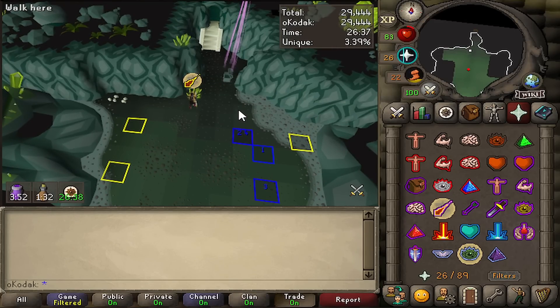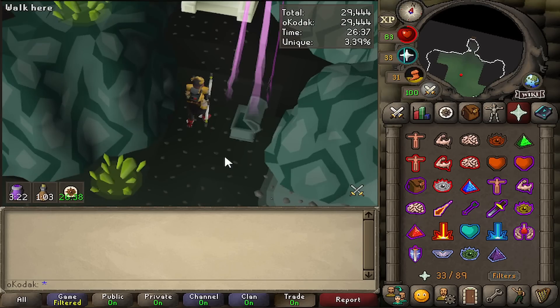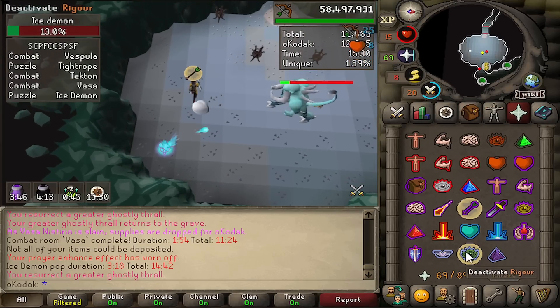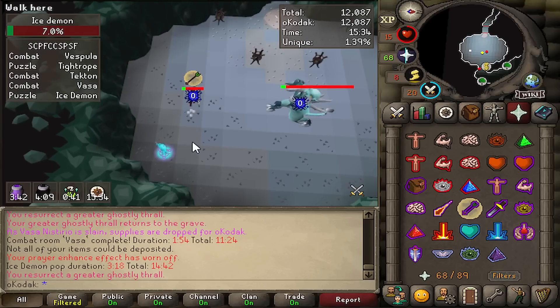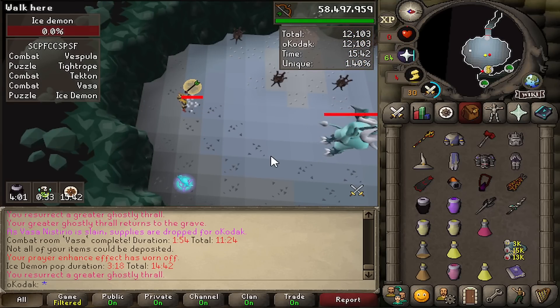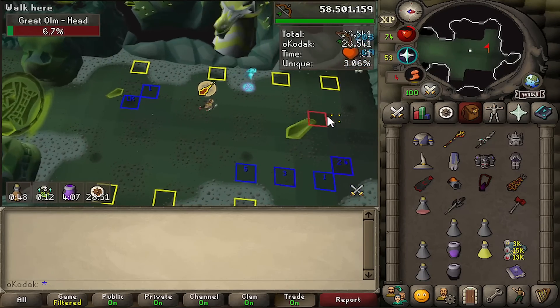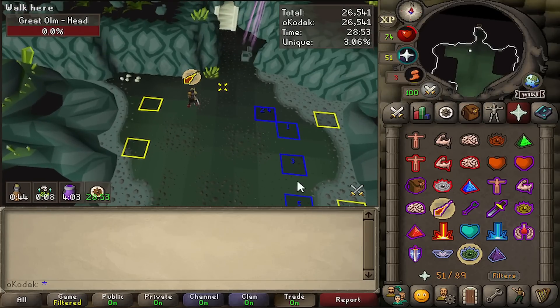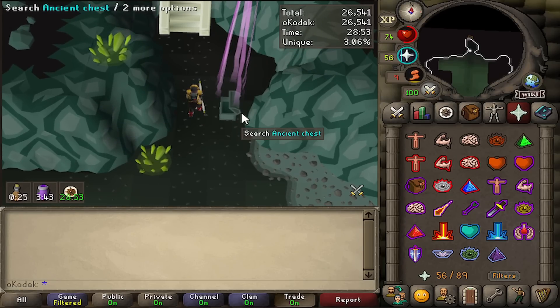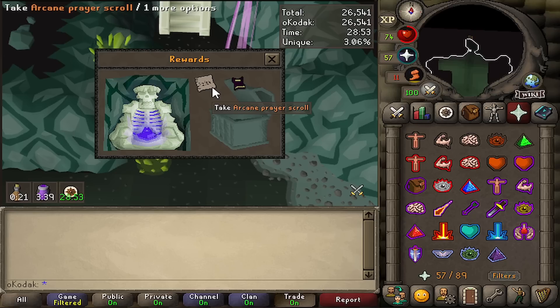Another purple - two purples in one day! Okay, I got a Twisted Buckler like two raids ago, and now another one. What the- three purples in one day, what does that even mean? Let's see it - an Arcane. Yeah, that makes sense actually, that makes perfect sense.